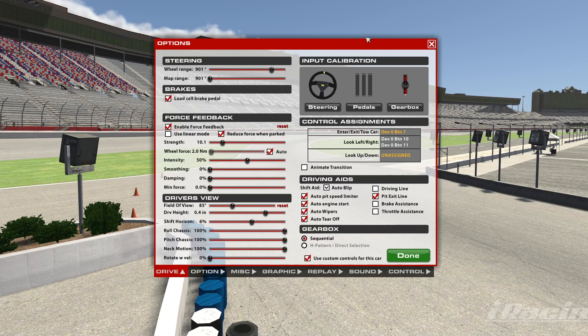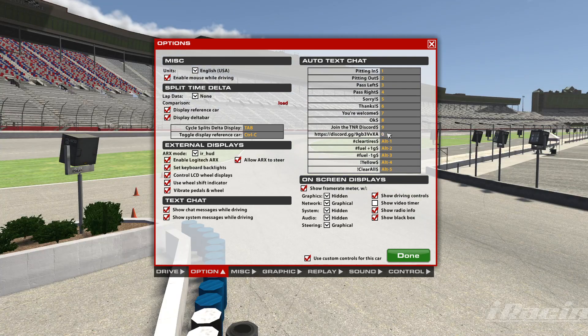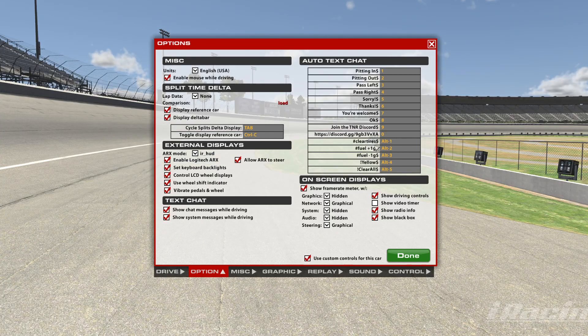All you have to do is, in the options settings, go down to options and you'll see your auto text chat. Right now this is how I have it set up for doing hosted races — I have my league Discord, that kind of thing. And then here you'll see all of this in there.